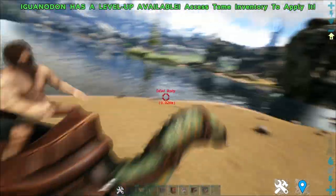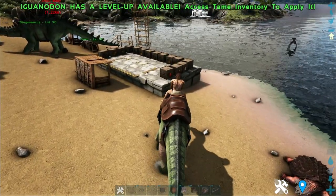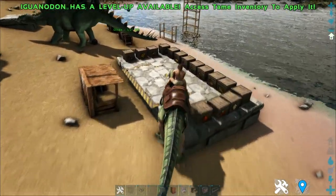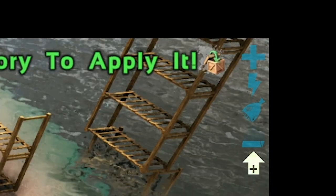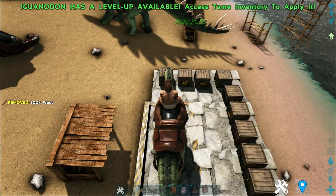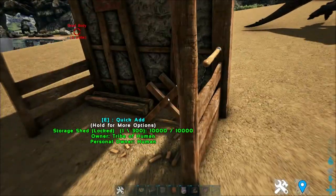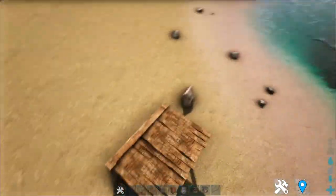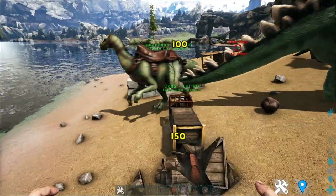In this iguanodon, I have some wood, and that storage shed is now set to collect wood. If I were to walk on it, this particular unloading sign will appear. And done! It is no longer in my inventory and it is now inside the storage shed — which is here now, apparently. I actually have no idea why.